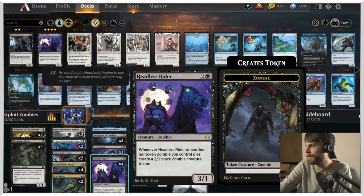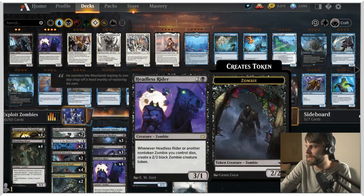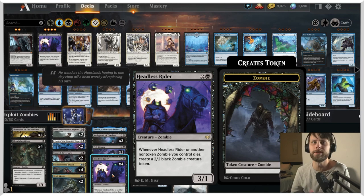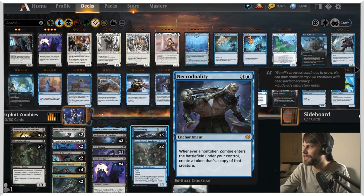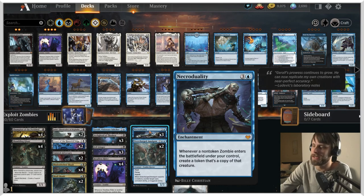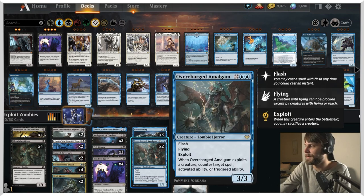Headless Rider is a 3/1 for three. Whenever it or another non-token zombie you control dies, create a 2/2 black zombie creature token. The goal between all of these is essentially just to sacrifice a creature and get a bunch more in its place — like the Hail Hydra thing. We also have Necro Duality, which is obviously an over-the-top card. The idea is if we play a zombie that's non-token, we just get tons of them, which should be really good.